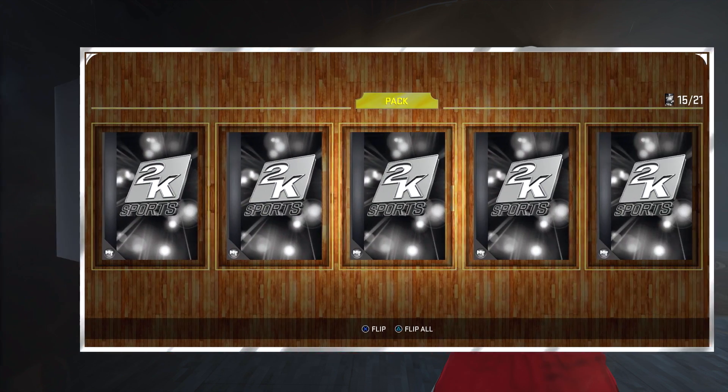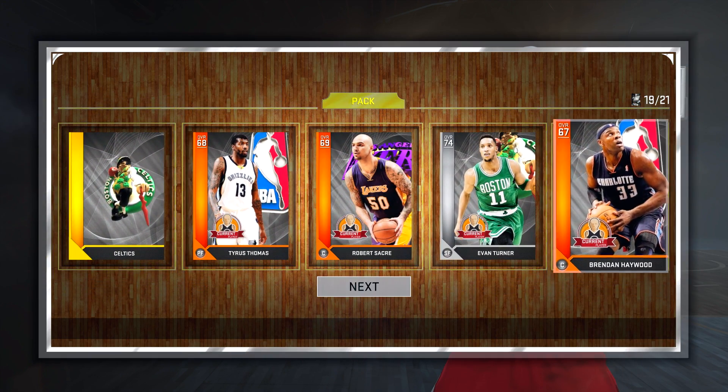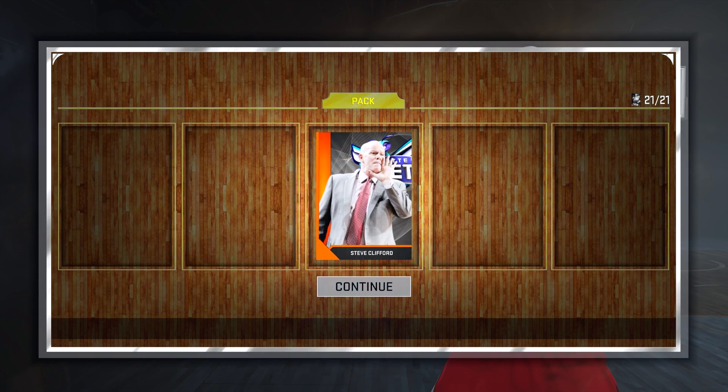We get a ball as well, which I think we did get the first time around. We're gonna get the gold Celtics logo, Tyrus Thomas, and Evan Turner. Not too bad of a silver player right out the pack — I actually got him from the Celtics domination game last time — and Steve Clifford.